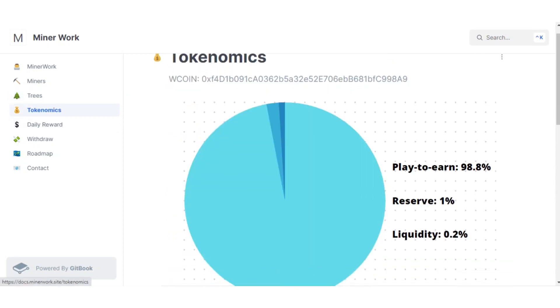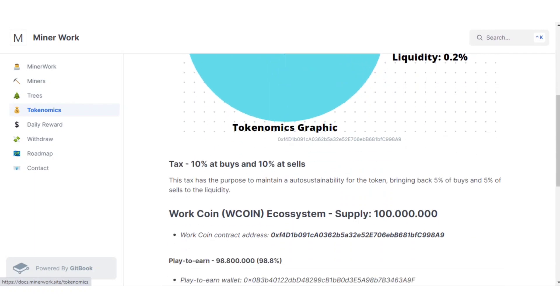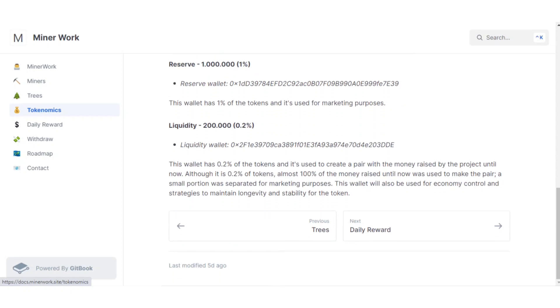The tokenomics of W coin are: 98.8% allocated to play-to-earn, 1% reserved, and 0.2% for liquidity. The tax is 10% on buys and 10% on sells, with 5% of buys and 5% of sells going to liquidity. You can check the full W coin ecosystem supply breakdown including the play-to-earn and liquidity details in the whitepaper.